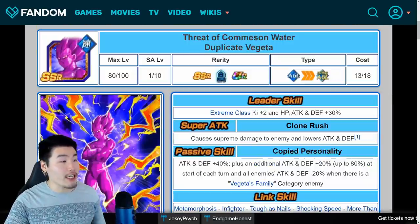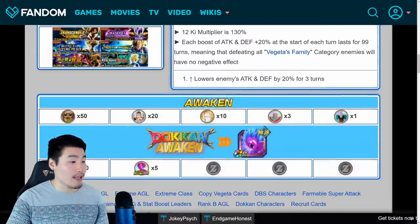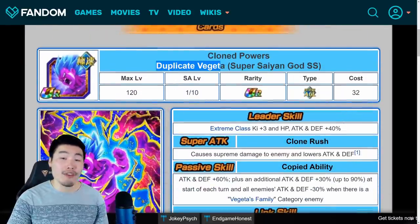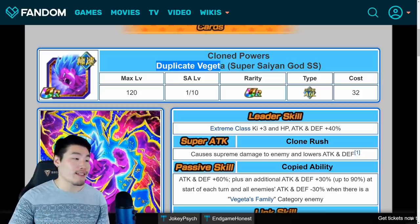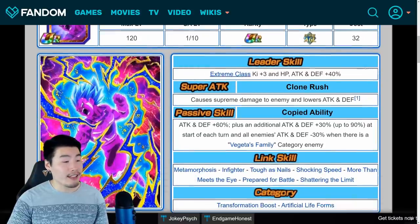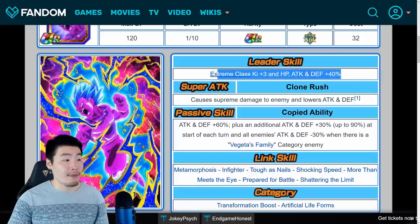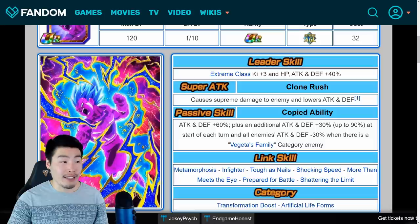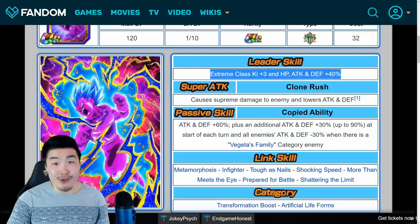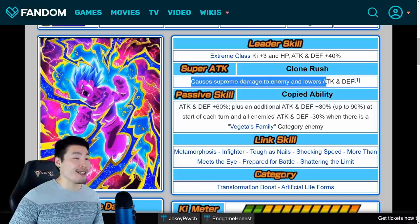So next up is the Copy Vegeta and he has a Dokkan Awakening like I said. So let's actually pop over to the Awakened Form here. So Cloned Powers, Duplicate Vegeta — they're calling it Duplicate Vegeta now; I like Copy Vegeta better, but it is what it is. Super Saiyan God, Super Saiyan, or Super Saiyan Blue. And he is an Extreme Class Leader, Q plus 3, HP, Attack and Defense plus 40%, which is not completely useless. It is a very low boost, but at the very least it's Q plus 3 and it's all Extreme Types. So he's very much a budget Extreme Type Leader if you don't have any other ones. Super Attack is Clone Rush, causes Supreme Damage and lowers Attack and Defense.